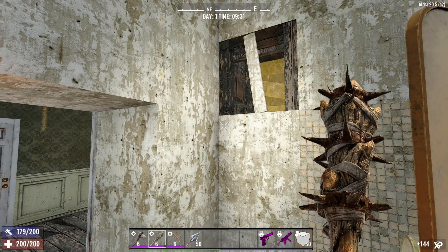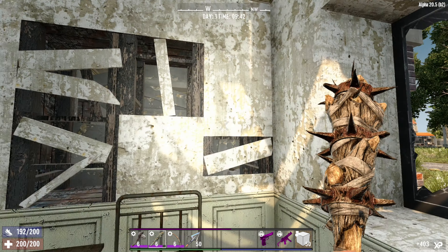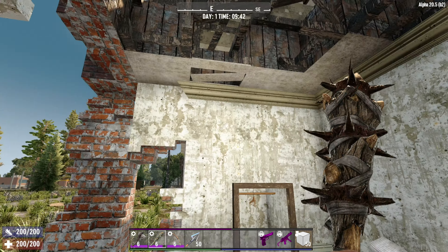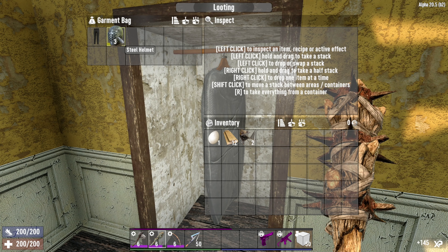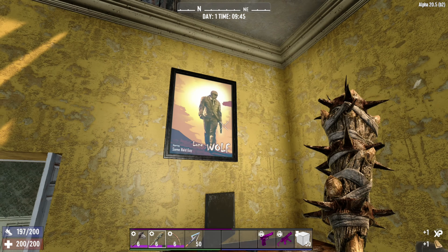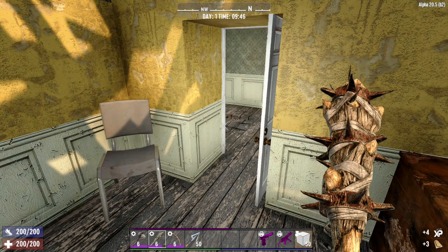Whoa — how did I miss him? There we go. Face ripper! I guess just a bit of pipes here from wrenching. It's all very knackered, including enemy spawning. Another evil garment bag trying to get me — oh, I haven't found one of them for a very long time. A steel helmet! Do you know what? That might be the first steel helmet I've found in this game since Alpha 20. I really don't think I've found any.